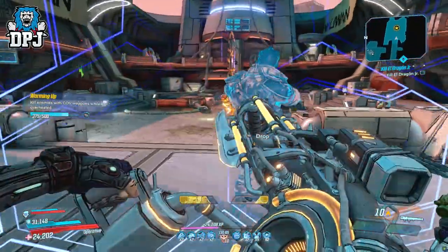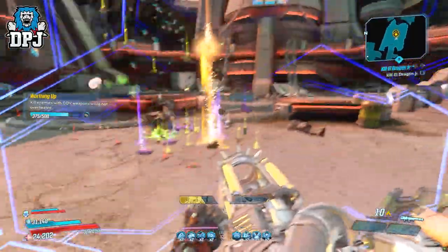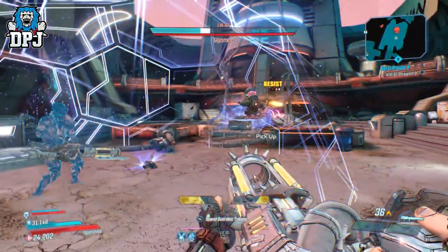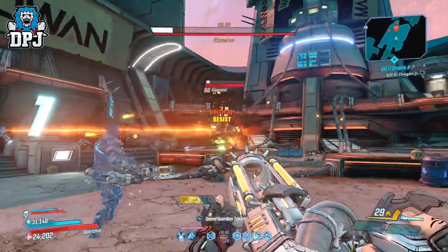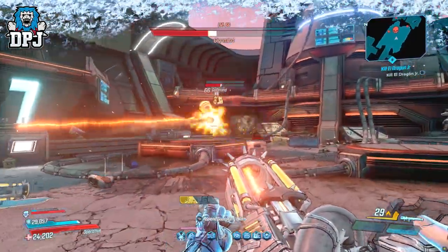Something it does that isn't stated on its item card — and I haven't seen anyone else mention it — is that direct hits seem to spawn missiles that track other targets, so it has secrets too. I noticed this by accident fighting against Gigamind. All in all, it's a great weapon, not the most efficient launcher in the game, but definitely one of the best legendary DLC 4 weapons in my opinion.